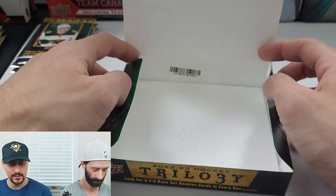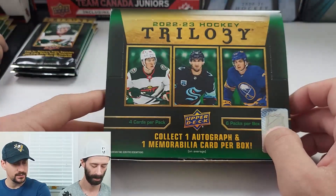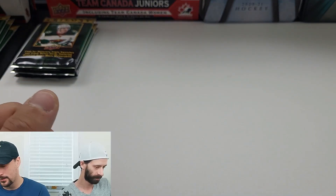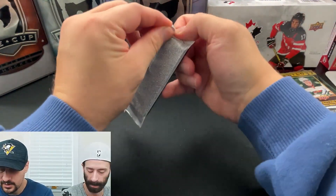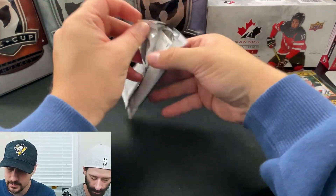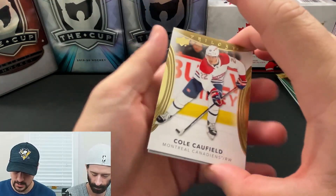This Trilogy box is one auto and one mem guarantee per box — six packs, four cards per pack, so it's going to be a quick rip. We'll get to it because you guys didn't click this button to watch me talk. Obviously we're looking for rookie premiers here; that's the ideal. And this is the 22-23 rookie crop, just to be clear to everybody.